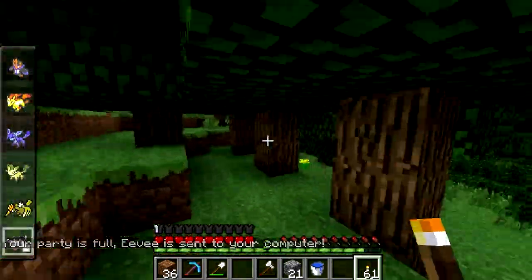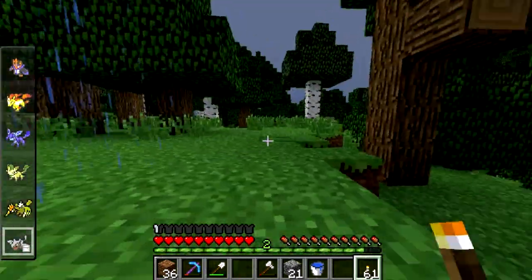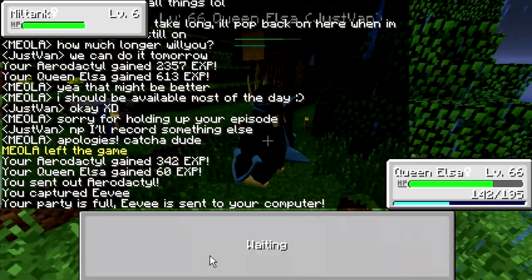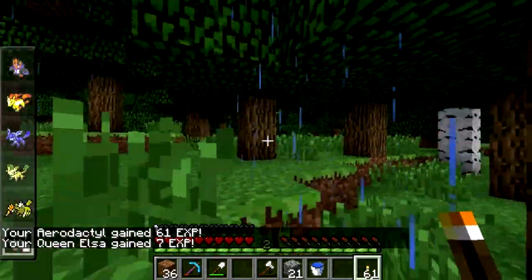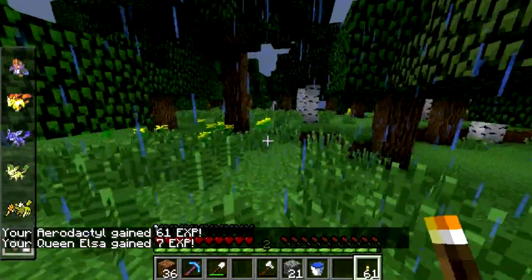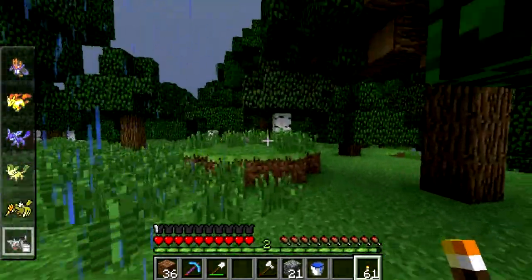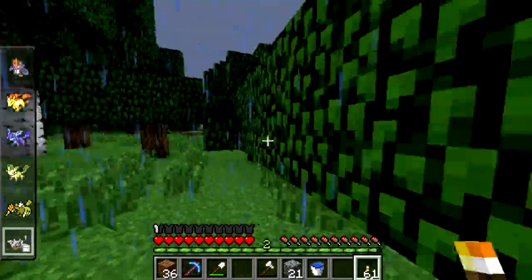Right away we can go — there's a Poké Center just around the corner. I looked it up: the three types of Eevee evolutions left that I haven't gotten yet — there's a Thunder Stone which I don't have, there's the Water Stone, and there's a Fire Stone. I think I'm going to get the water one because the model for the water one looks better than the fire one.